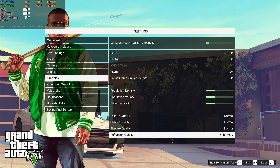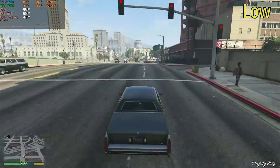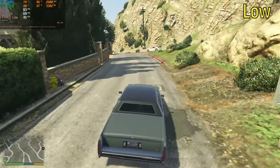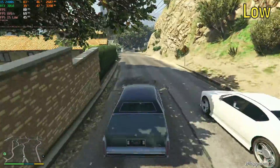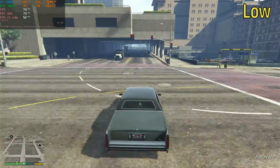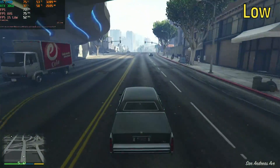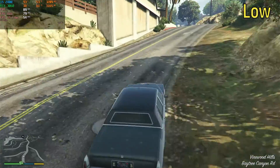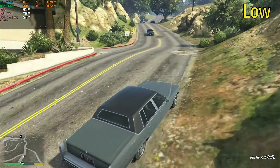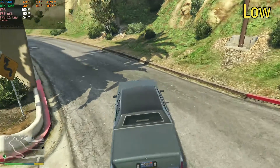GTA 5 on normal settings on the i5-2400S got an average frame rate of 75, and a 1% low of 46 frames per second, which is pretty good. On the i5-2400 non-S, it got 89 frames per second on average with a 1% low of 57. So about a 10–15 FPS increase in performance going from the i5-2400S to the i5-2400. Not bad.